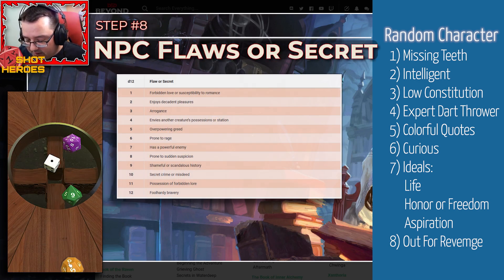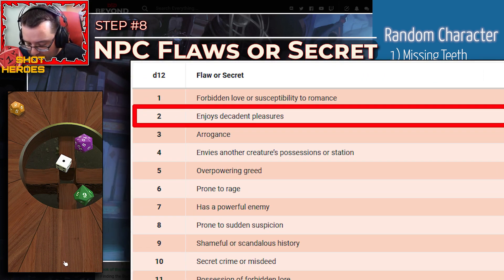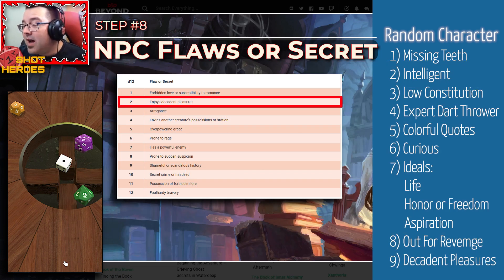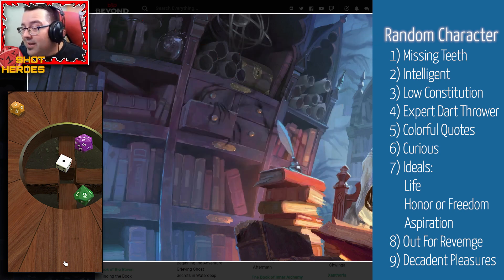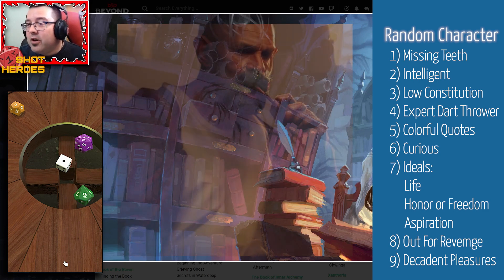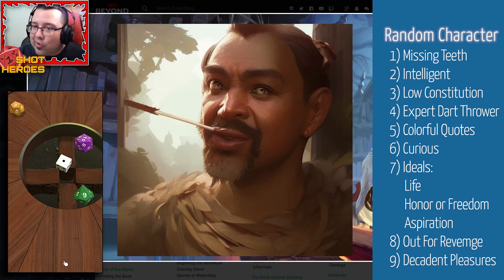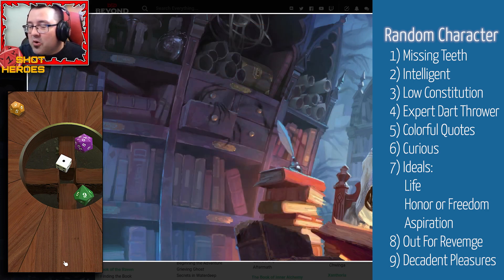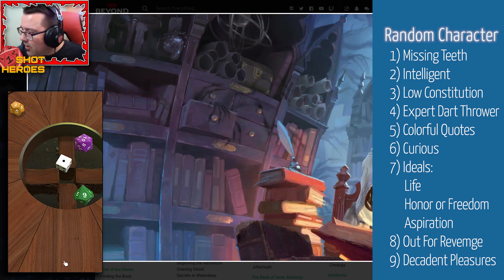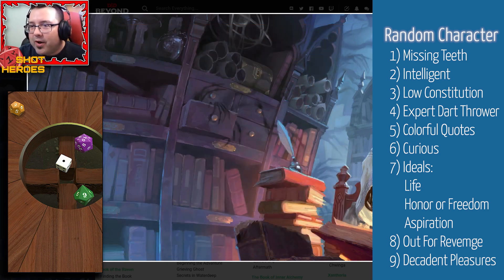The last one is NPC flaws and secrets — a d12 roll. I got a two: enjoys decadent pleasures. He's out traveling a lot, probably doesn't have the best diet. Maybe he likes his cakes, his pastries — maybe that's why he's missing teeth. He's really into sweets, got a serious sweet tooth. I could even see him while playing darts, always eating something sweet in between — like a lollipop. That's his thing. He puts the candy in his mouth, takes his shot — like someone with a cigarette, he's always got a piece of candy.